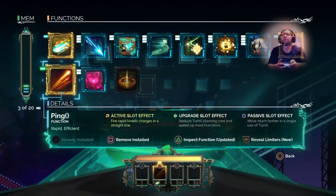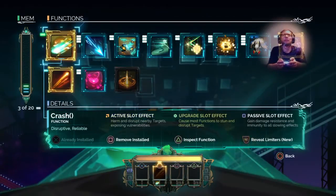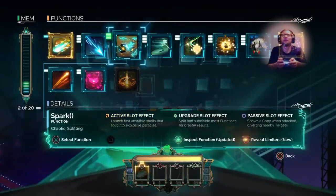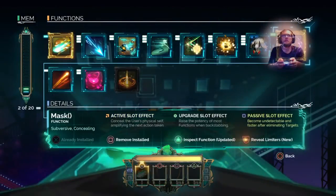What I normally use is Crash on Axe. I also have this stealth mask — it makes you invisible while you're using it. You can be concealed and they won't see you for about 15 seconds, which is actually pretty decent.